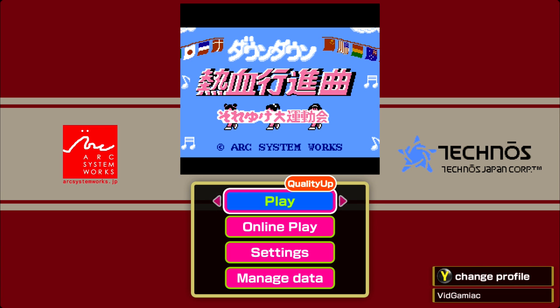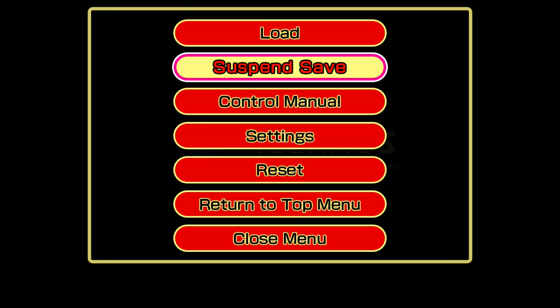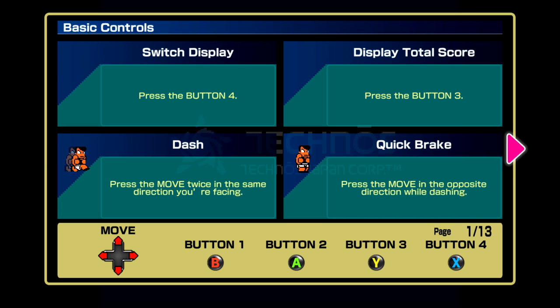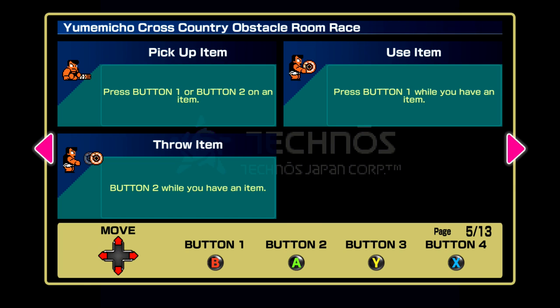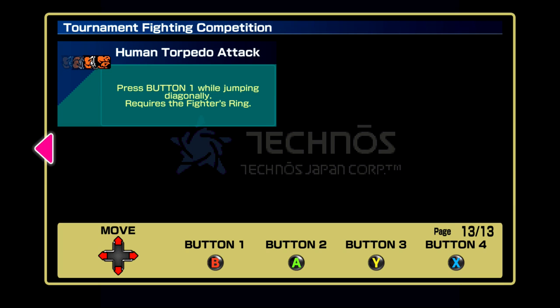What you want to do is head in to play to start up the game. This achievement is to view every single page in the instructions. Go to start, then go into the control manual and flip through every single page. There's going to be a total of 13. Lots of instructions here because there are so many different game modes.